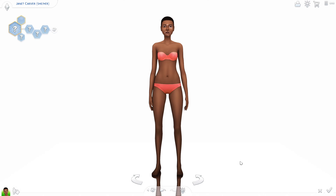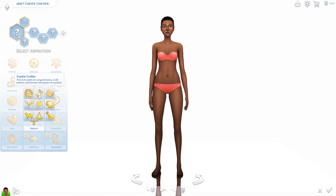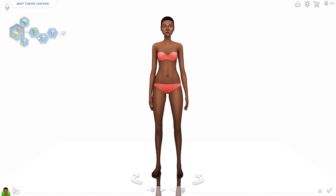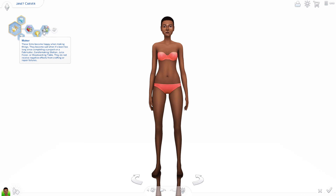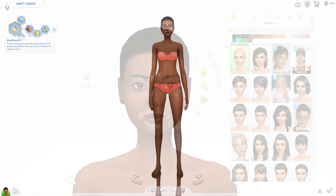We are in Create a Sim and I have the Sim here, Jeanette. This is going to be really like first impressions. I know that we have a new aspiration and it's Crystal Carver — the Sim wants to cut gemstones, craft jewelry, and harness the power of crystals. I don't think we got any new traits for this pack. Going random: she's a maker, she's ambitious, and she likes streets.